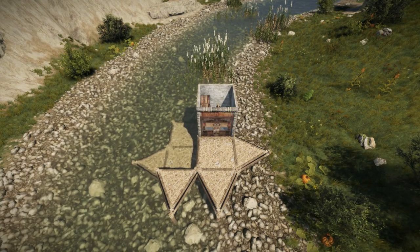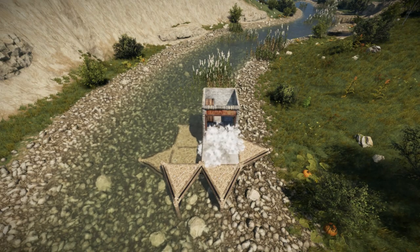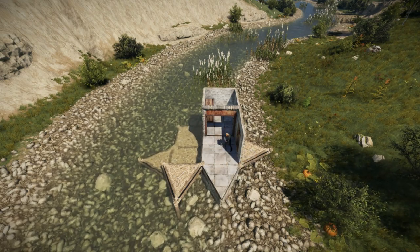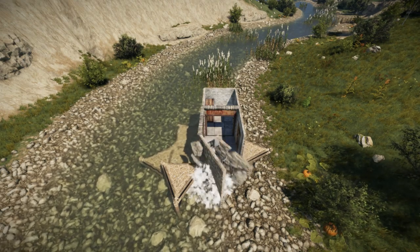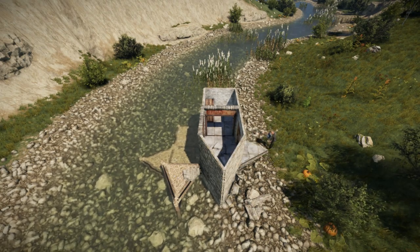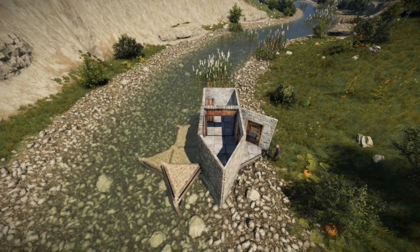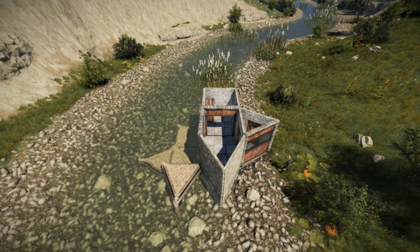I'll leave the ceiling off so you can better see what I'm building. Now upgrade the extended two by one. Place a single door to the right and a double door to the left. Add a triangle airlock in front of the single door. I'd recommend using a window or a shop front to be able to check the surroundings before you leave the base.